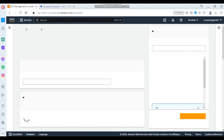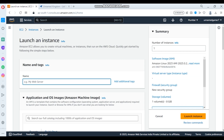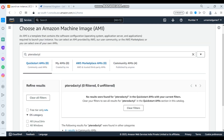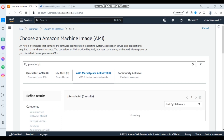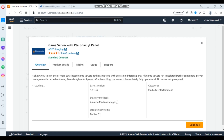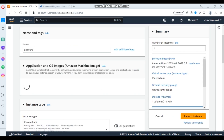Launch a new instance. The name can be anything — it's not important. We are going to name it 'network' because we need the networking. In the search, search for the Pterodactyl panel, open the AWS Marketplace AMI. Let it load.